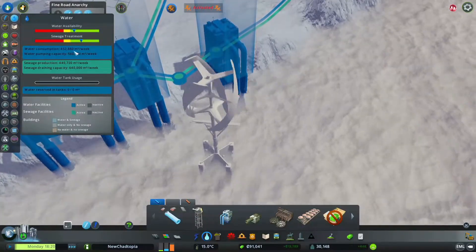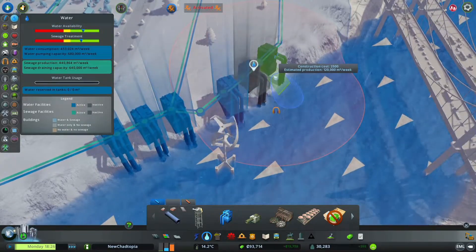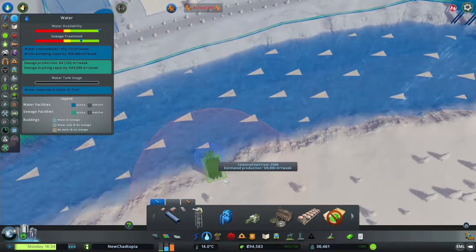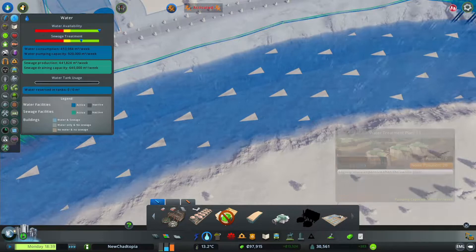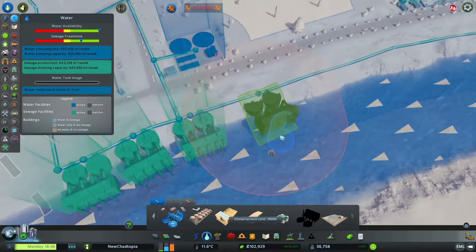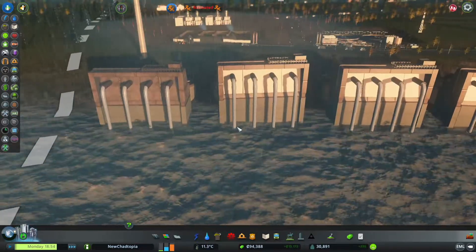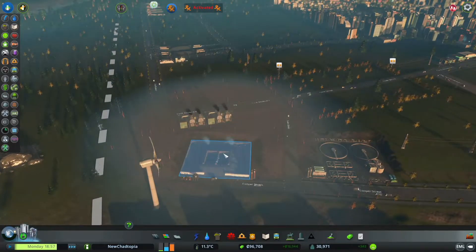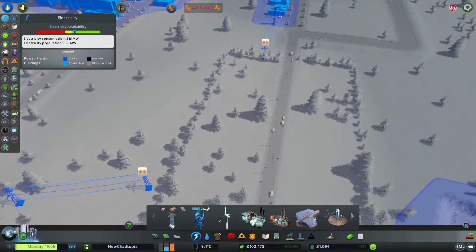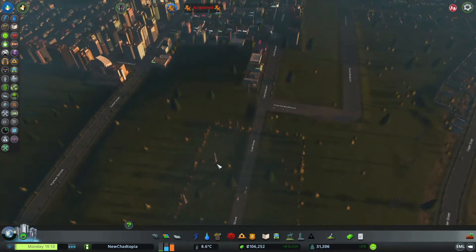Now let's check our water input and water availability. There we go — yet more water availability and the sewage treatment. There's the eco water outlet and of course the water treatment plant, which we'll just slot on the end here. They'll basically just treat all the water and dump it — still not ideal to dump all those in there, but c'est la vie.